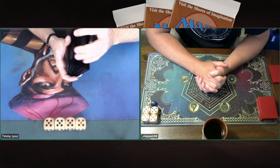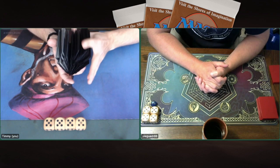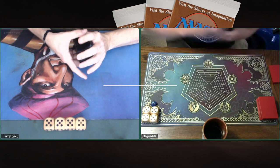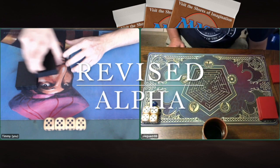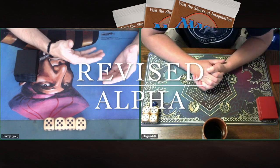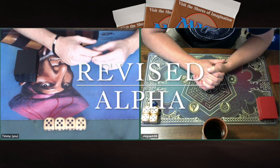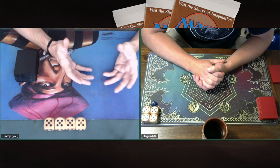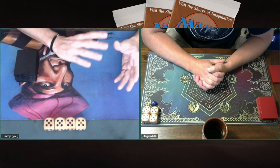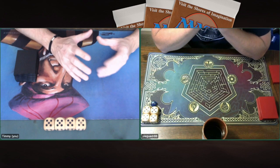Welcome to another episode of Timmy Talks, the channel where we talk old school magic. Today we are going to look at a clash of expansions. I am playing with my Mono Black zombie deck — it's fully revised — and I'm taking on Plague Doctor, who's got a very cool alpha-beta collection and he's bringing an alpha deck to the table. Here we see it on the screen: it's red and green, it's pretty fierce. So we're going to see who is going to win this clash. Is it going to be revised or is it going to be alpha?